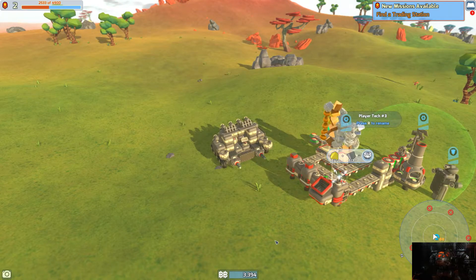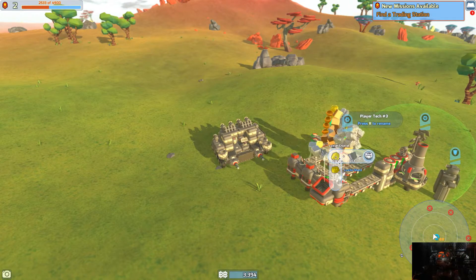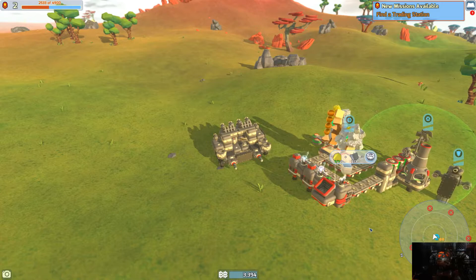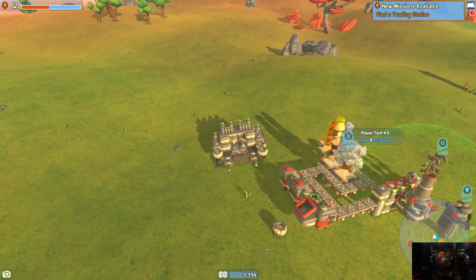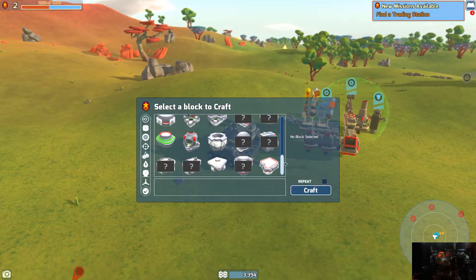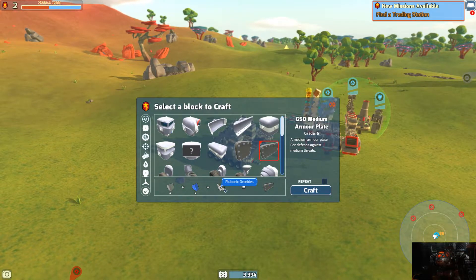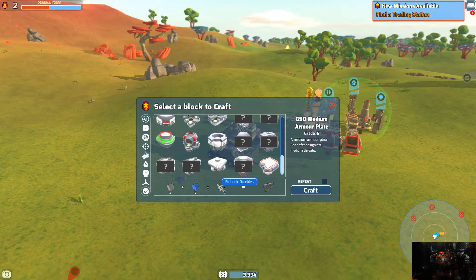I think I've got the stuff I need for this. I also like how you can hover over it and it actually tells you what you need. So from here on out, basically the raw material comes in here and then it just spits out what we need. Boom, done. I don't think we have the ability to build any armor or anything like that, right? Plublonic grebles? What in the world is that?